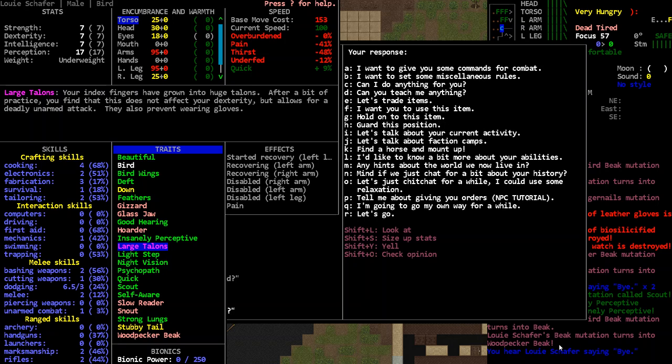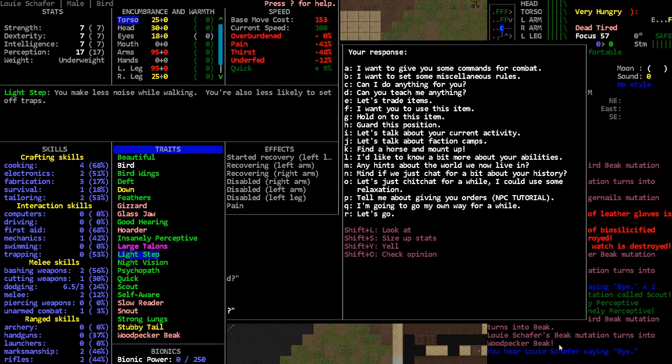It doesn't affect dexterity — interesting. I'm bummed he's not wearing gloves. We might be able to find something that accommodates mutated anatomy. If he gets hit in the hands it's not going to go well. Light step is pretty good. I don't know if he had 'quick' beforehand but I could be wrong.